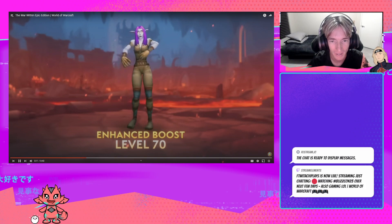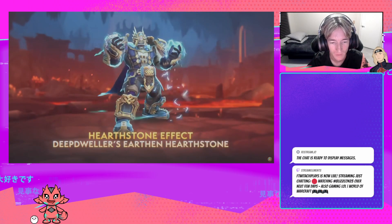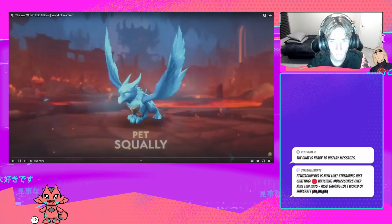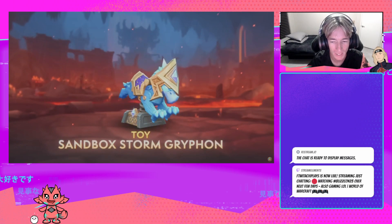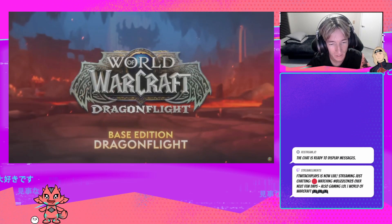Enhanced Boost, level 70. Transmog - Stormrider's Attire, cool. Hearthstone Effect - Deep Dweller's Earthen Hearthstone, that's kind of cool too. Pet Squally - I love pets and that's a really cool pet. And a toy - Sandbox Storm Griffin. Three Days Early Access. Base Edition, of course.